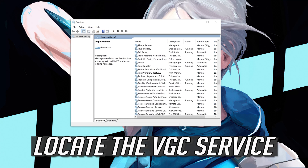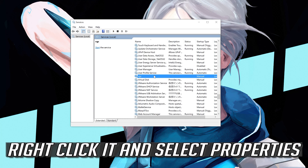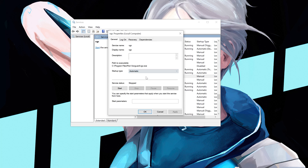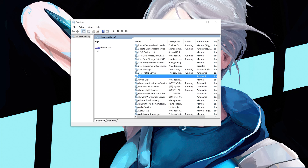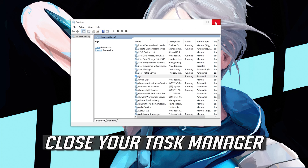Locate the VGC service. Right-click it and select Properties. In Startup type, select Automatic. Press Apply and then OK. Start the service.